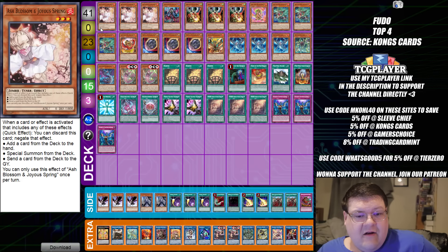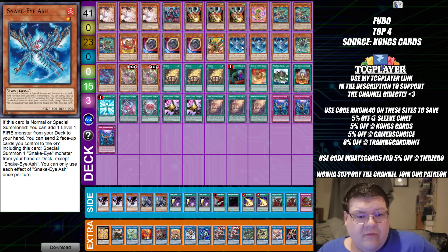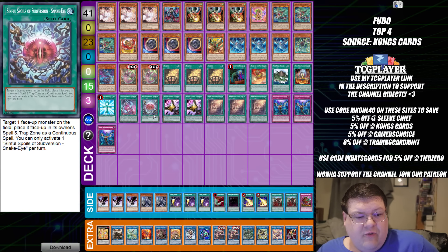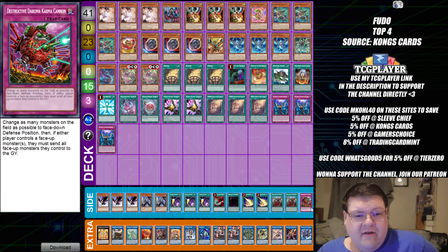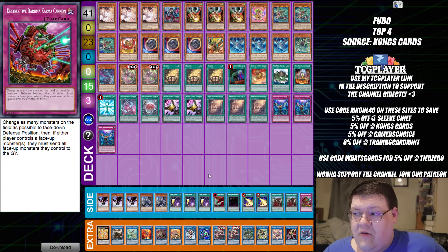Our last top four deck here is Fire King. You do see that we extend out our Snake Eyes package with the Oak. We're still playing the triple Ash in here. There's your triple Bonfire, and another version of the Sinful Spoils spell card as well. I also see this build is playing a Destructive Daruma Cannon, something to thrust into and help things out. That's actually kind of interesting to take note of.